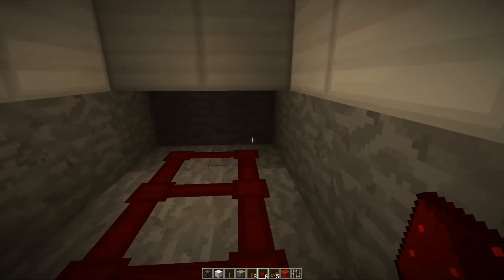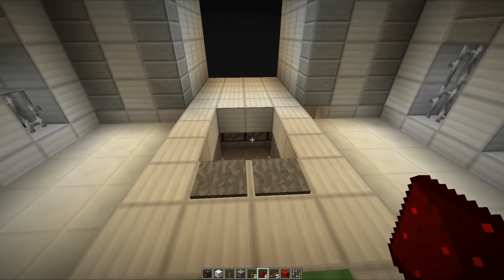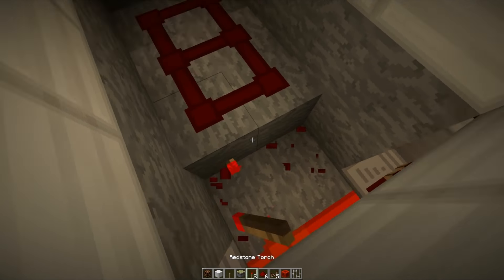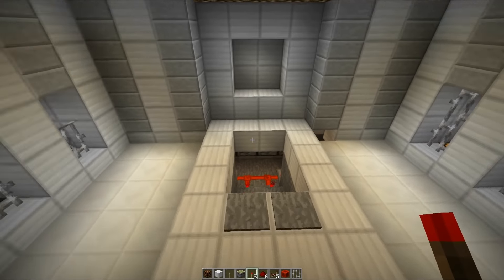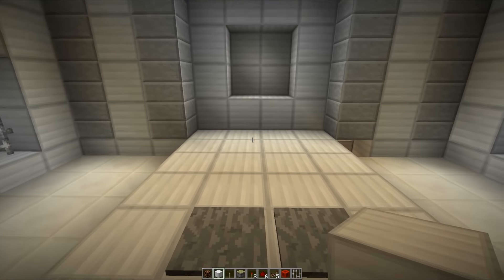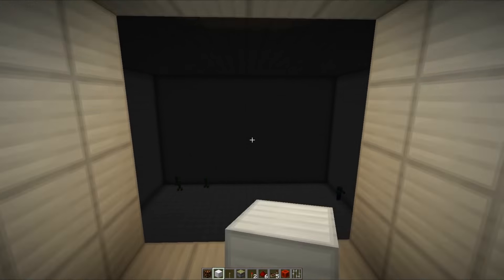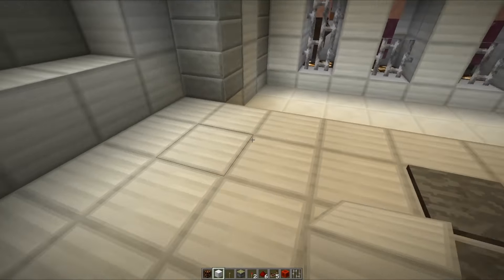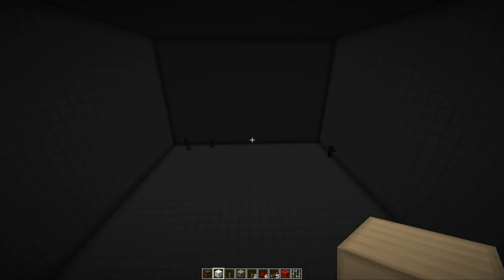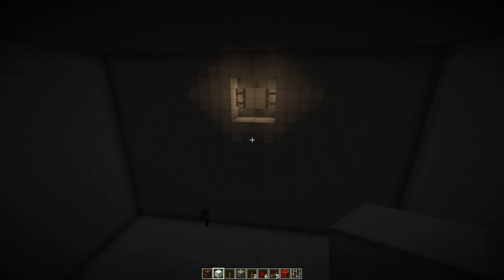We'll place that in and give it a quick test. It is open by default — we don't want that. So we'll just take these out and place redstone torches here. Now if we give this a go and replace all of the blocks, when we walk along it should open up by the time we get there. There we go — now we are in what is going to be the science testing facility.